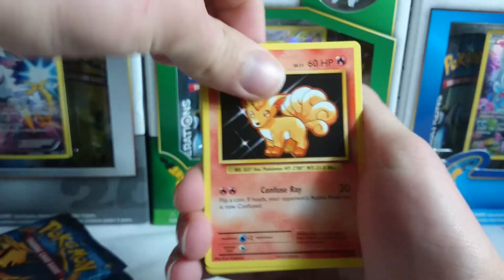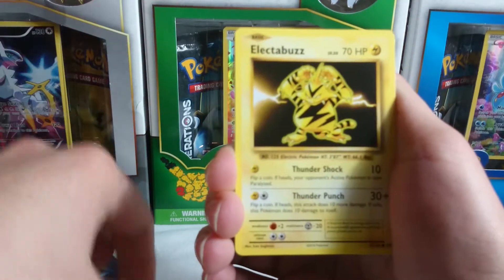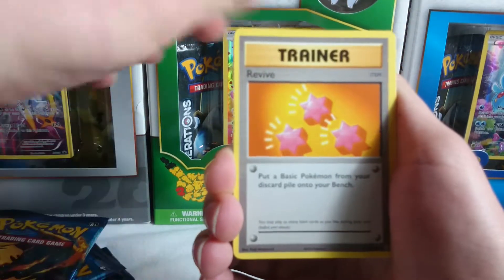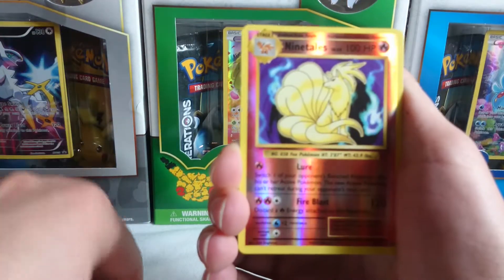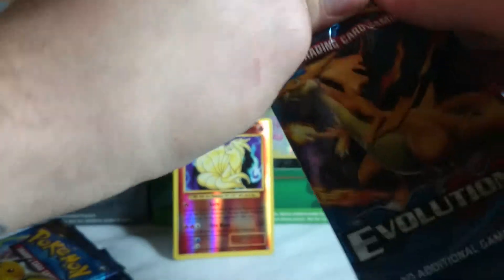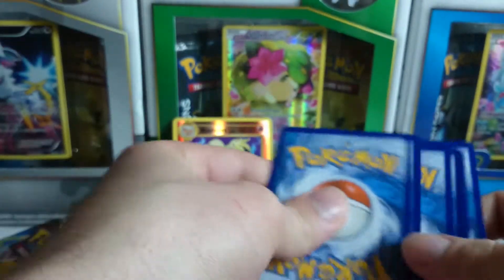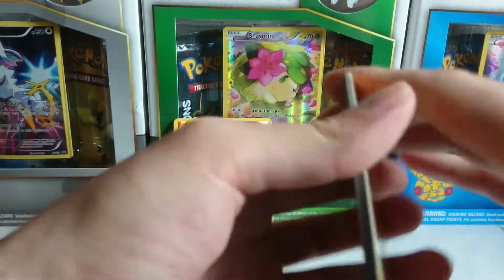Go ahead and start this off — got a Vulpix, a dark energy, a Magikarp, a Weedle, an Electabuzz, a Nidorino, a Revive, a Misty's Determination, a reverse holo rare Nine Tails, and a Beedrill regular rare. I do like getting the reverse holos. Well, this pack opened up pretty bad — come on, pain in the ass.